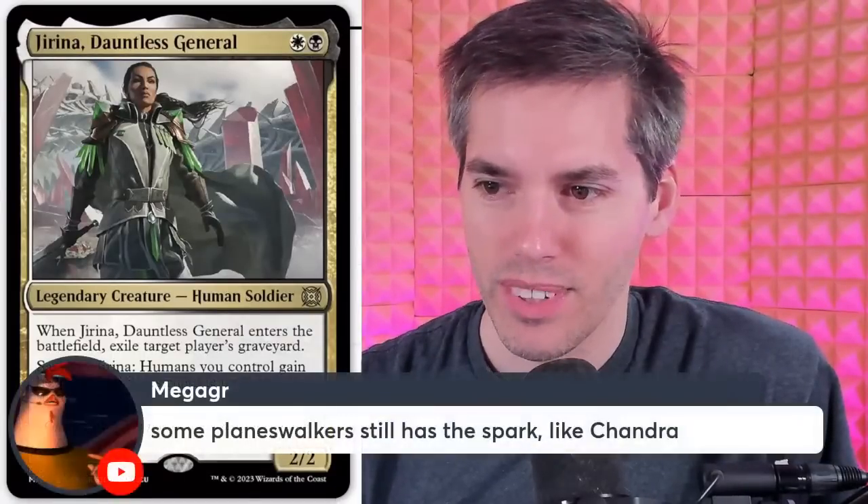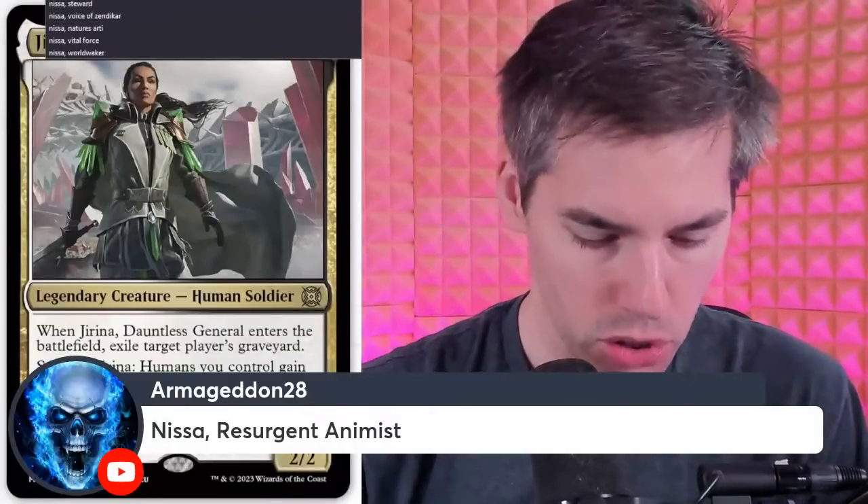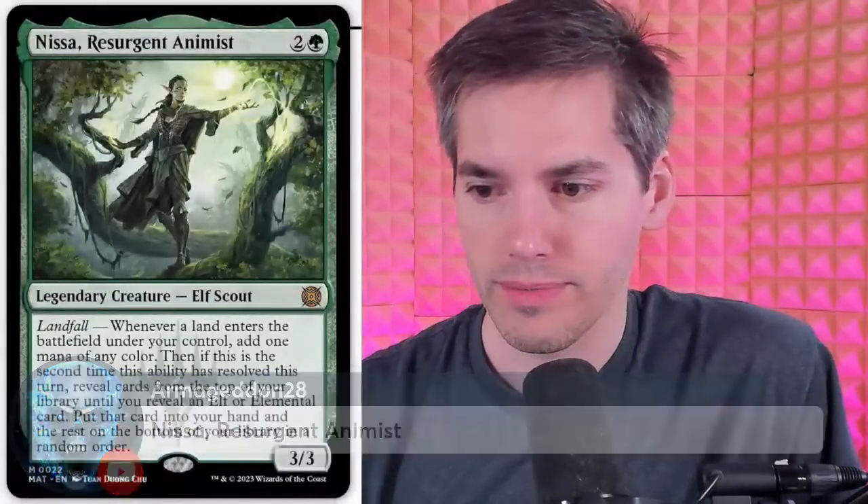Chandra still has her spark — she wasn't assimilated. Nyssa, Resurgent Animist — green two-generic for a 3-3 elf scout. Landfall: whenever a land enters the battlefield under your control, add one mana of any color. Then, if this is the second time this ability has resolved this turn, reveal cards from the top of your library until you reveal an elf or elemental card, put that card into your hand and the rest on the bottom in random order. So if you crack a fetch land, you can dig for an elf or elemental. It's okay. I don't think it's a competitive card, but in your elf deck it's fine.